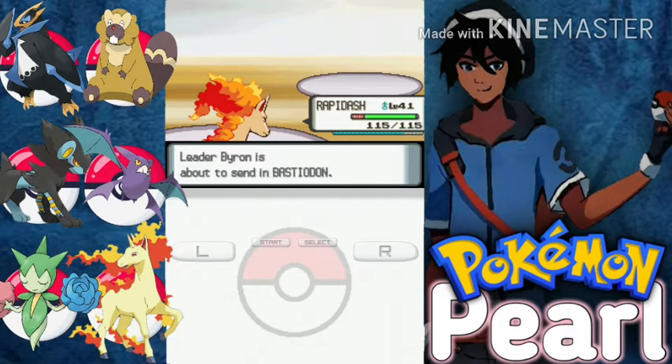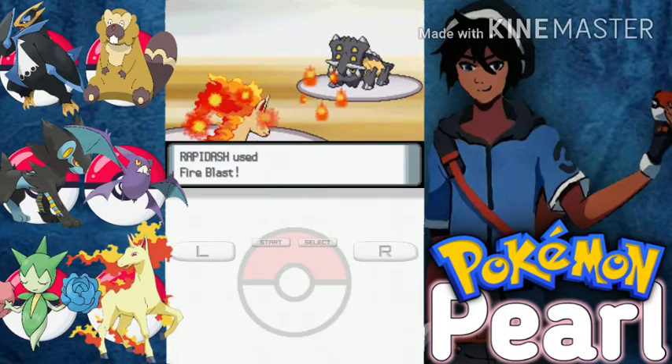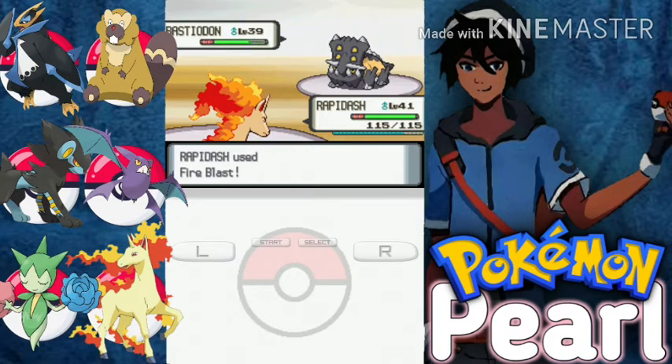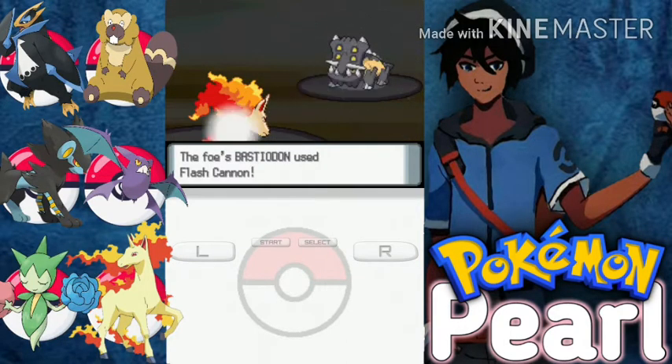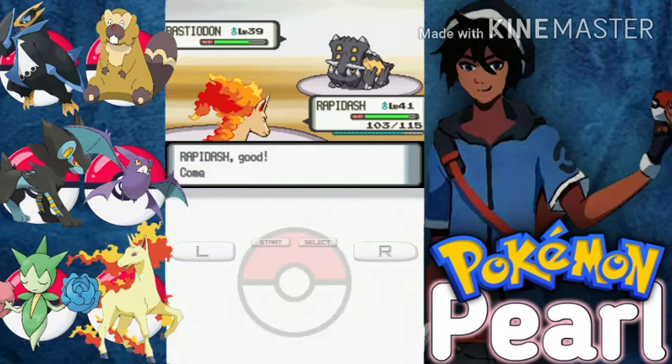Bastiodon is the next one. It's my last one — let's go for Fire Blast once again. That's very easy... okay, he doesn't lose that much HP, but no problem. Let's go for one more Fire Blast. He also has a Berry, so let's try to burn him. Still unable to burn, so let's switch out to our big boy Empoleon.